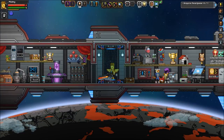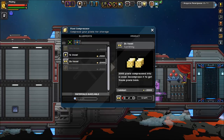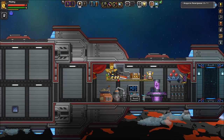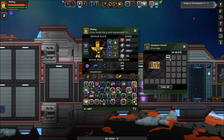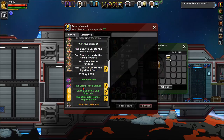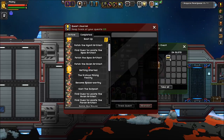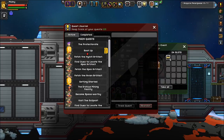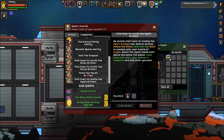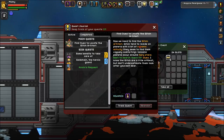Hey, what's up guys, Mule School here, welcome back to Starbound episode 38. When we left off, we scanned all the glitch stuff to get the location for the glitch castle. Yeah, we finished that.